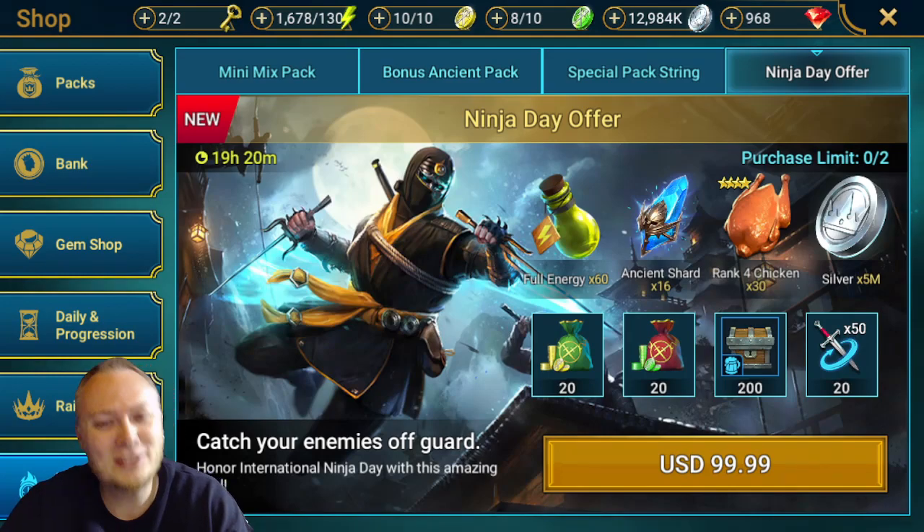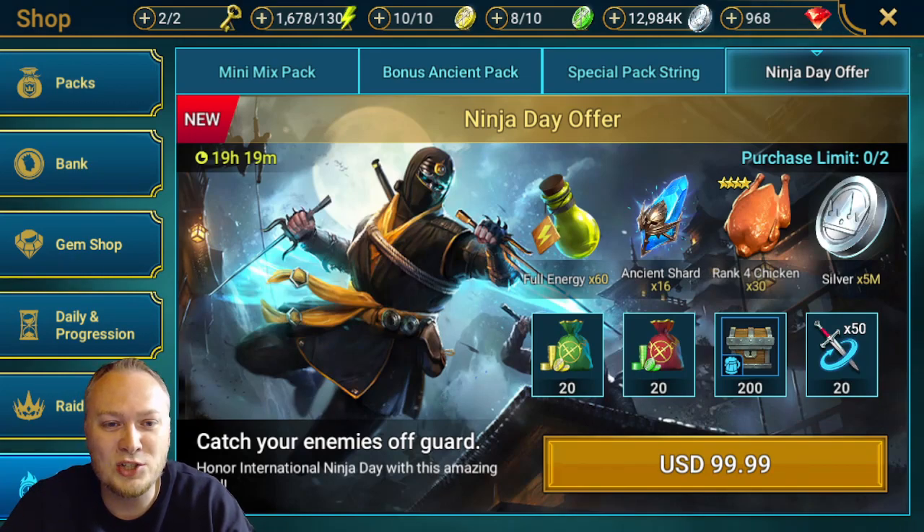There's the information for you. All of those are at pretty much the best rates that you're gonna get. So if you want energy, arena refills, ancient shards, chickens, and some other little add-ins — as long as you got the $100, have at it. Most of us, this is gonna be a skip. But there's the price breakdown for you. I will link the offer playlist at the end of the video so you can check out how I price some other things and check out some other great videos on the channel. Thanks so much for watching.